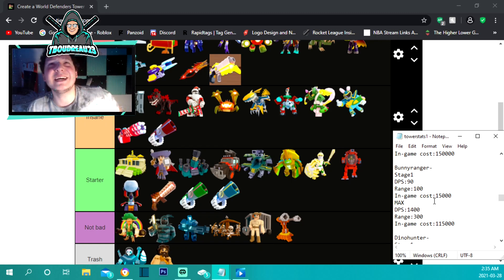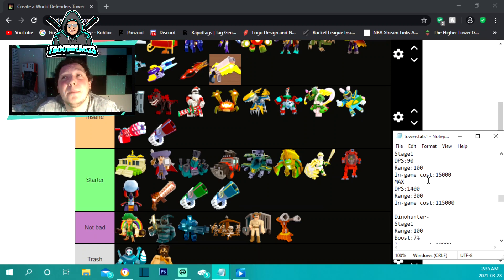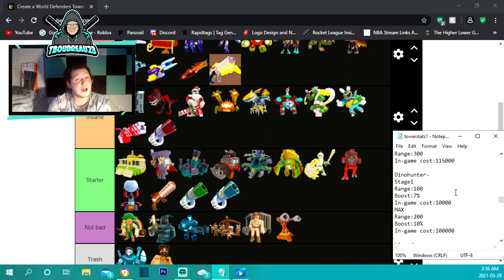Now we have the brand new bunny ranger, which I have under insane. Its first four upgrades are trash — it starts at 15,000 with 90 damage per second and 100 range. But maxed out it only costs 115,000 and does 1,400 damage with 300 range — more range and more damage than the helicopter for cheaper. You can also unlock this for free by beating the Easter map 20 times.